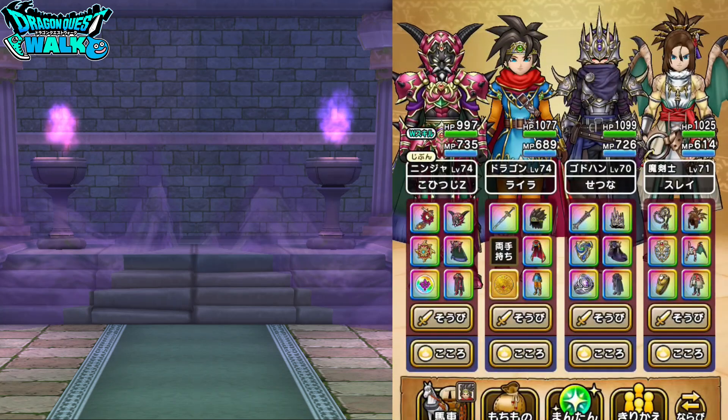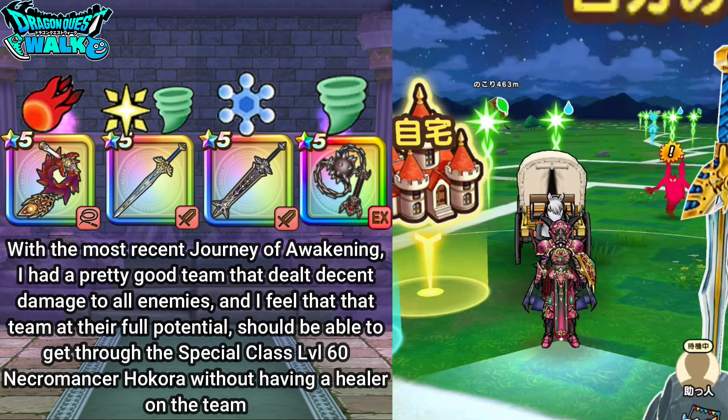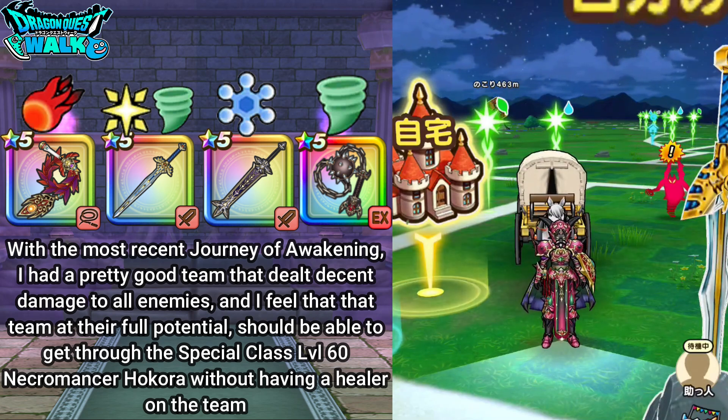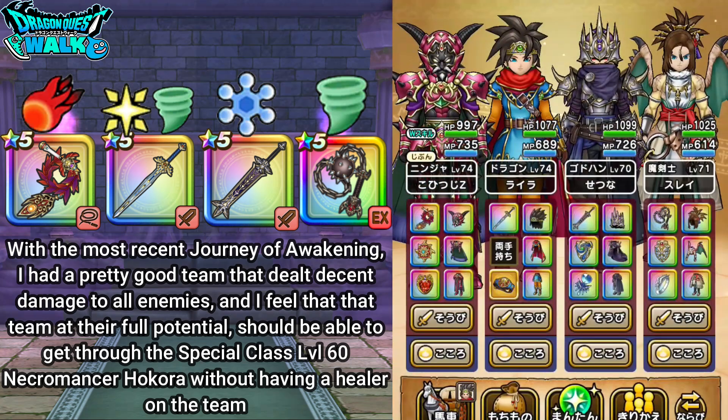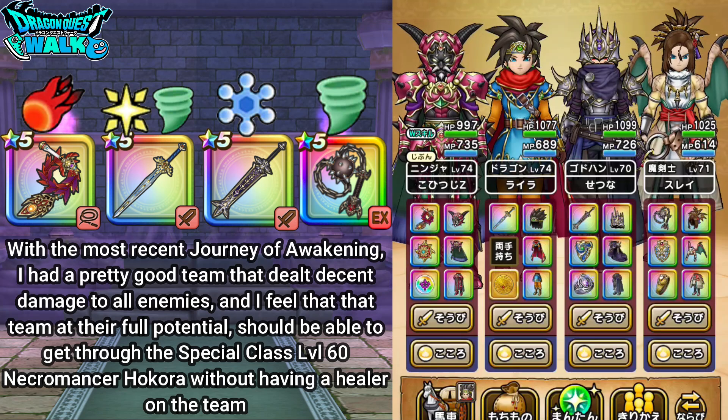Now I want to go over this particular Hokura ruler. First, let me take a look at my team — this should look somewhat familiar. Very recently we had the journey of awakening for the hell caster, and I had a pretty good team. I feel this team at full potential should be able to get through the special class level 60 necromancer Hokura without a healer.